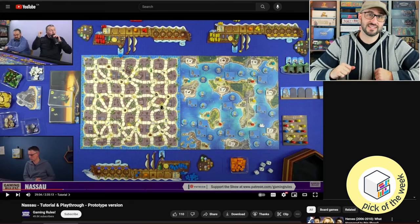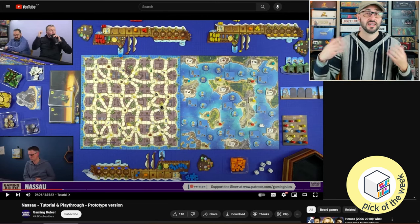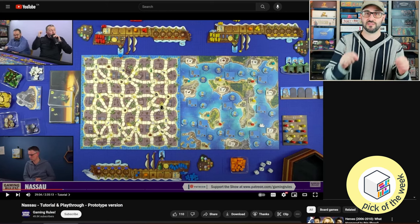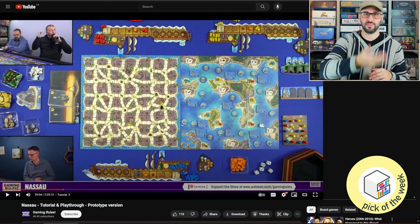This is a really neat mechanism because even though players are all spending their own pirate tokens to interact with this side of the board, in the end you're all moving the same pirate token on that board. So wherever you move that pirate on your turn is going to determine the directions available to the following player.